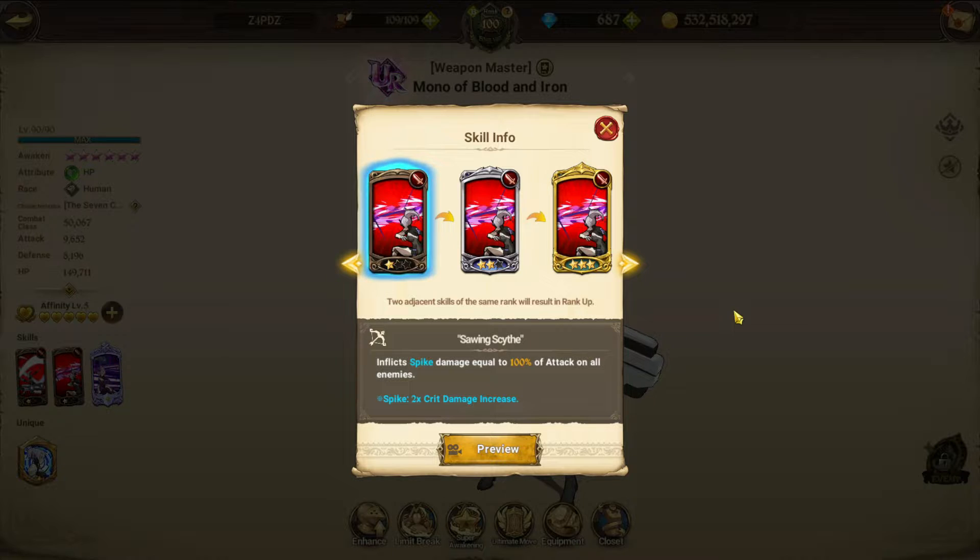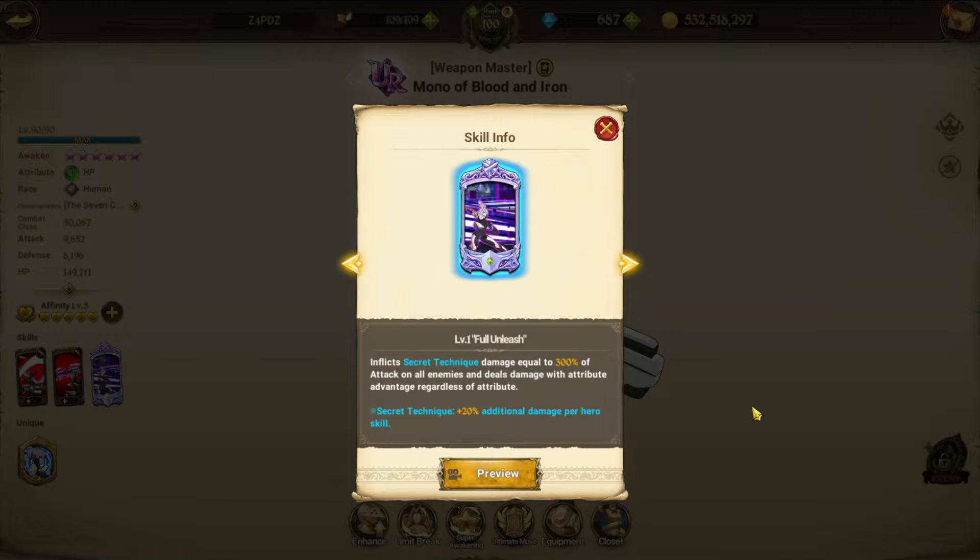Her second skill is an AOE spike hit, meaning the crit damage is doubled. Remember you also decrease the enemy's crit resistance and crit defense, so this does a lot of damage - 100, 150, and 250 percent damage. The double crit damage is a ton of damage.